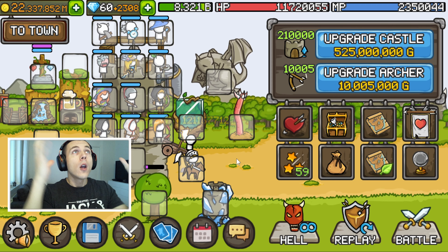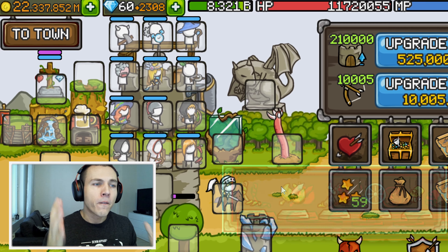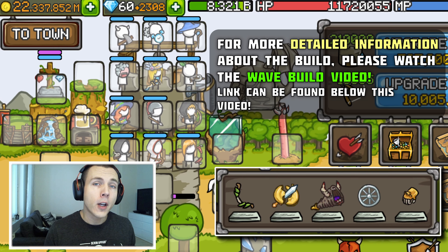Good afternoon my friends. In this Grow Castle guide video you will learn what are the best orbs you can use for your waving build. What you are seeing here is your typical physical summon free auto battle wave setup that will get you from your early game to your mid game all the way towards your very late game.